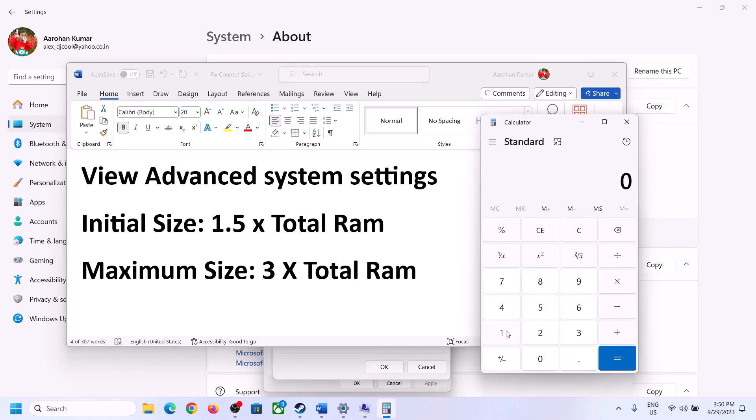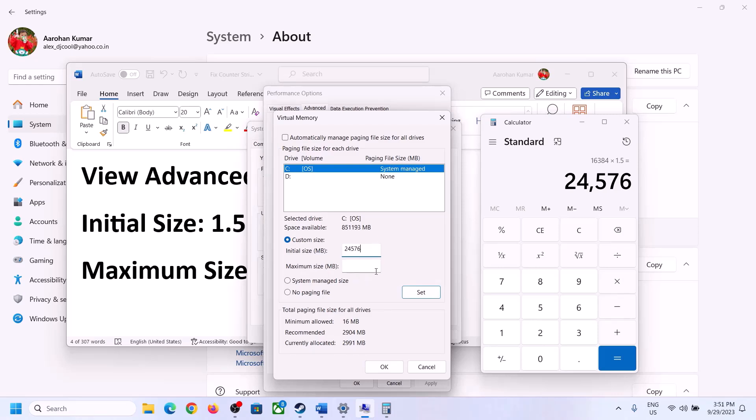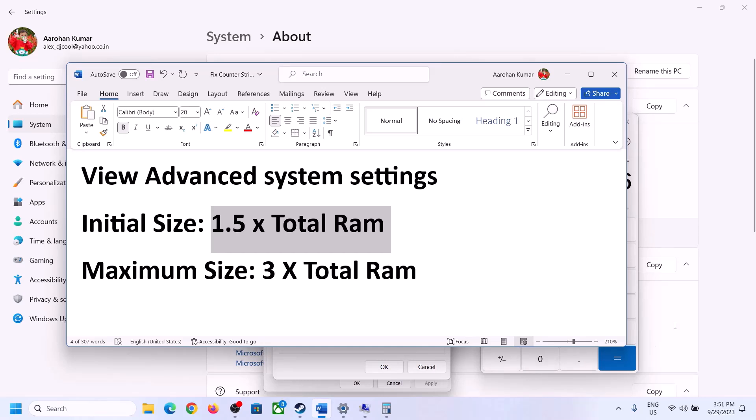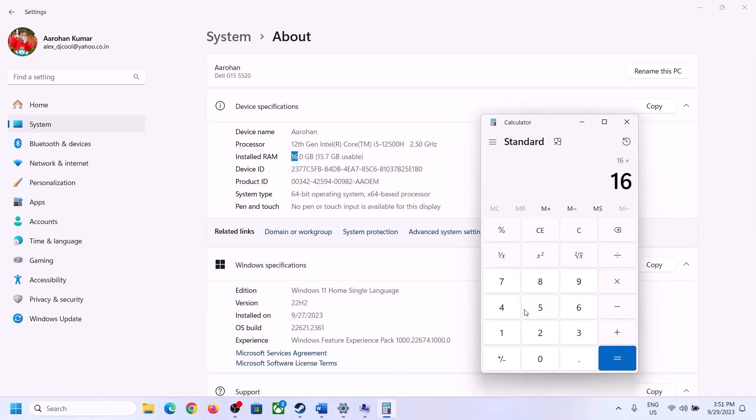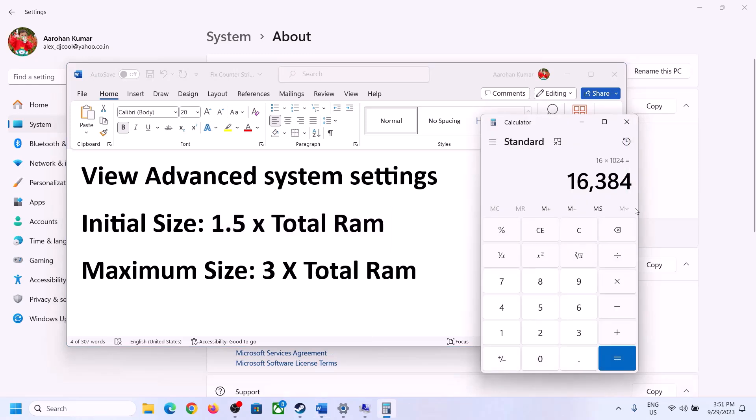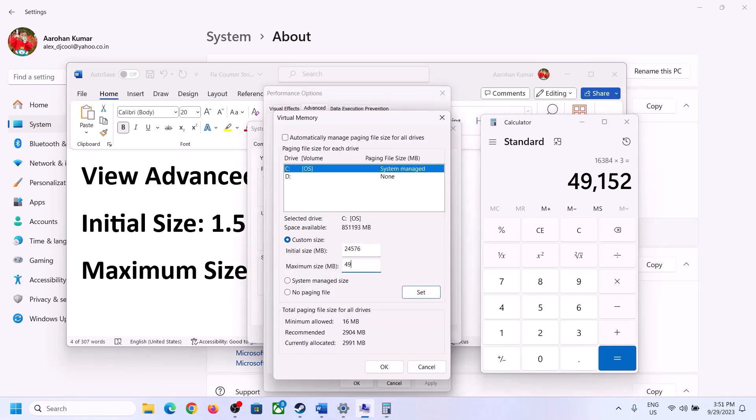Convert your RAM to megabytes (16 GB × 1024 = 16384 MB). Multiply by 1.5 to get the initial size — in this case 24576 MB. For the maximum size, multiply total RAM in MB by 3 — giving 49152 MB. Enter these values in the initial and maximum size fields.